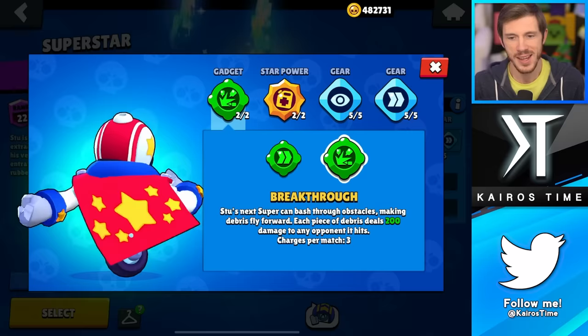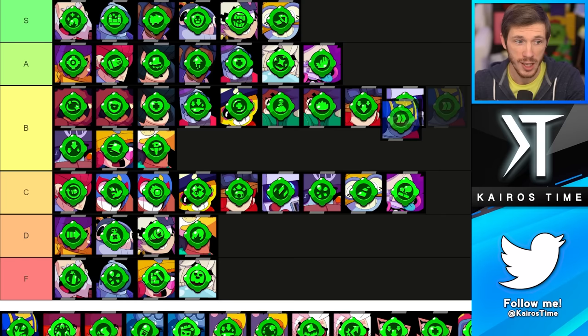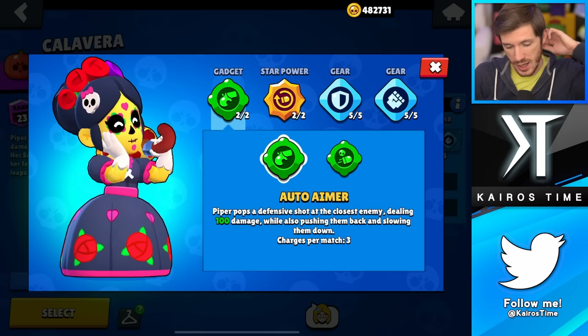Next is Stu, and honestly both of these are actually really great. I think Breakthrough is overall better. If Speed Zone didn't have any health decay I would consider both of them S tier, but because it does, you want to go with Breakthrough. Speed Zone is still going in the A tier, but Breakthrough is going into the S tier.